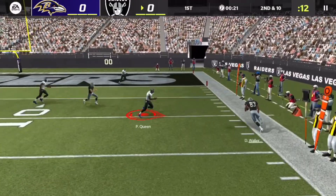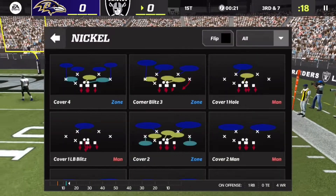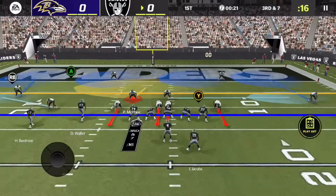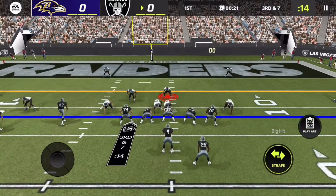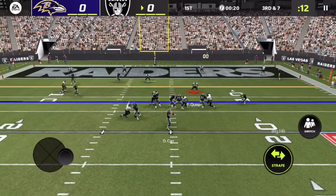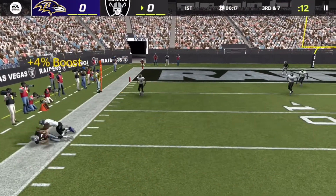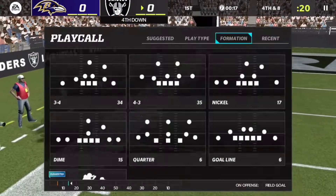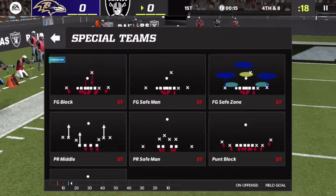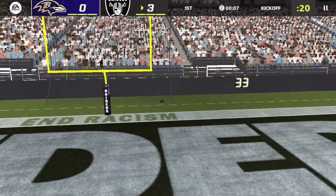That definitely looked like it was going to be a touchdown — very fortunate that Carr overthrew it. Now it's third and seven. Let's lock up and get off the field. They throw to the flats but we've learned our lesson and put a flat zone out there. It's now fourth down and eight, the kick is good, and now it's our turn with the ball.